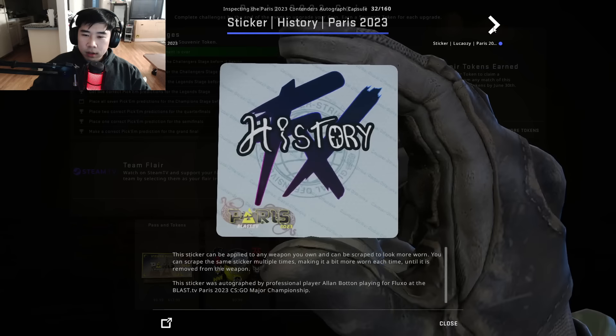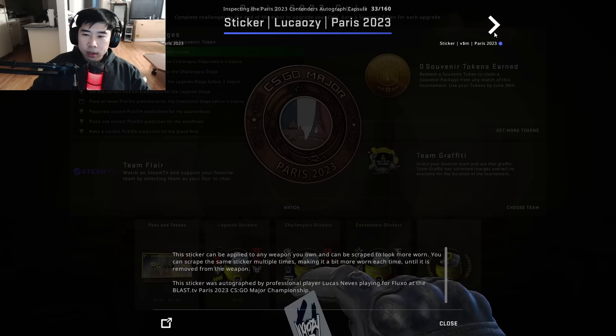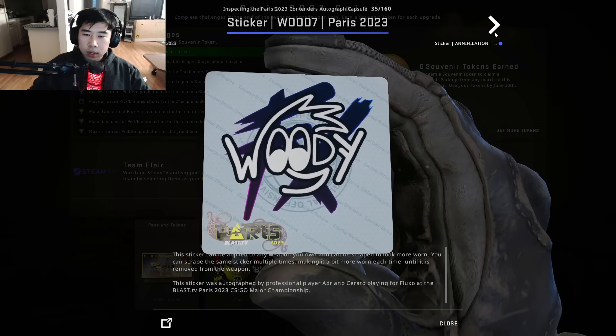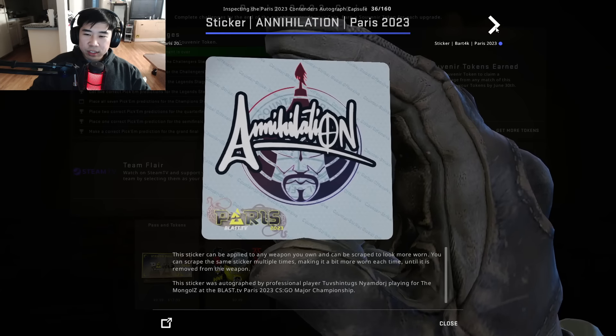This looks clean — he always had a clean signature. The Fluxo background — actually I'm starting to like these Fluxo stickers. Woody — I like that, that's good. Mongols annihilation — and Bartek with blitz.